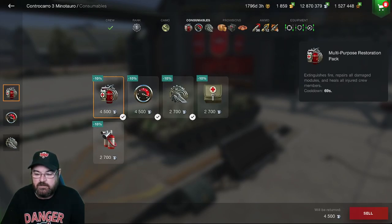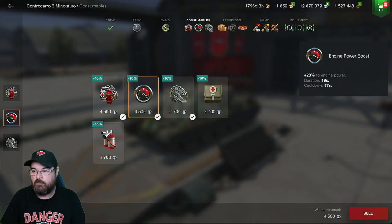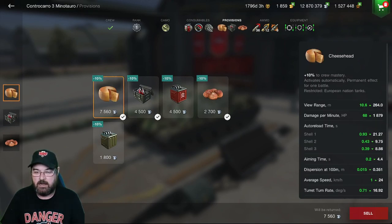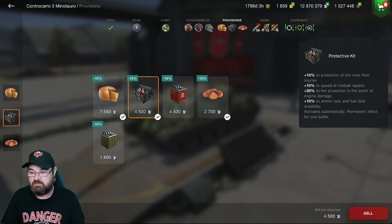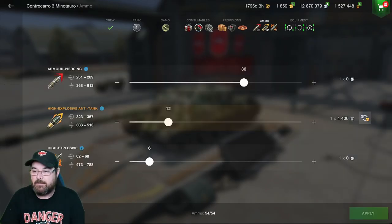For consumables: this is an auto reloader so it has no adrenaline-type consumables. I've got the multi-purpose restoration pack, improved engine boost, and track repair — two repair kits and a boost. The restoration pack covers fires and first aid so no separate extinguisher needed. For provisions I've got the cheese head and cinnamon roll to push crew performance harder, plus a protective kit. I'm running 36 AP, 12 HEAT, and 6 HE.